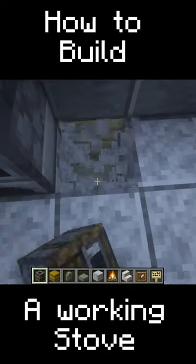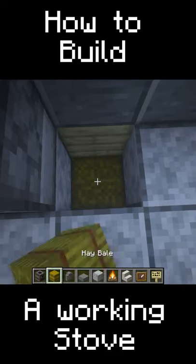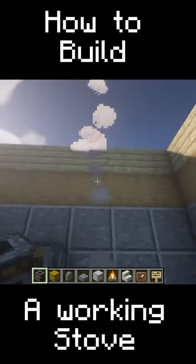We're going to start with putting the fire down. You're going to break the block and then one further down. That's where we're going to place our hay bale, place our campfire right there, and then place our smoker on top of that. And you should be getting smoke coming right through that.